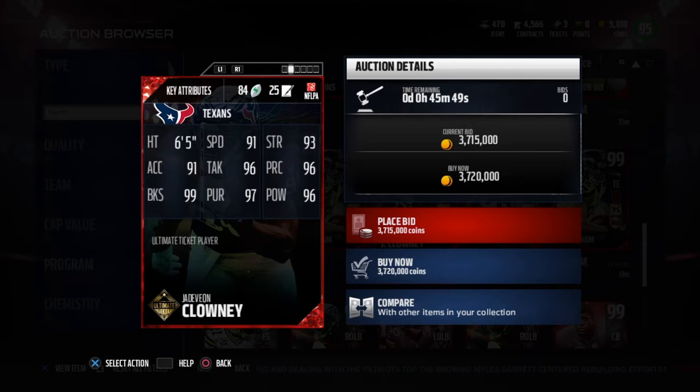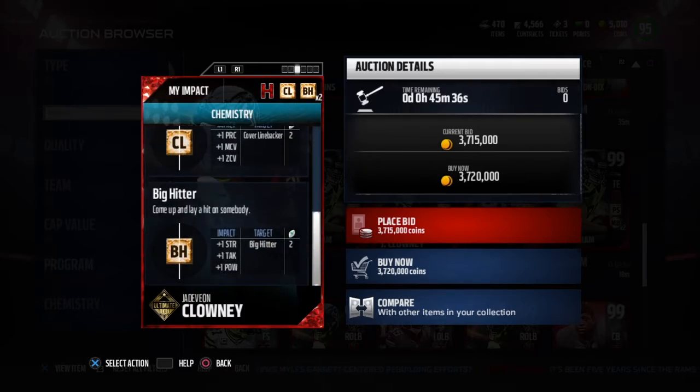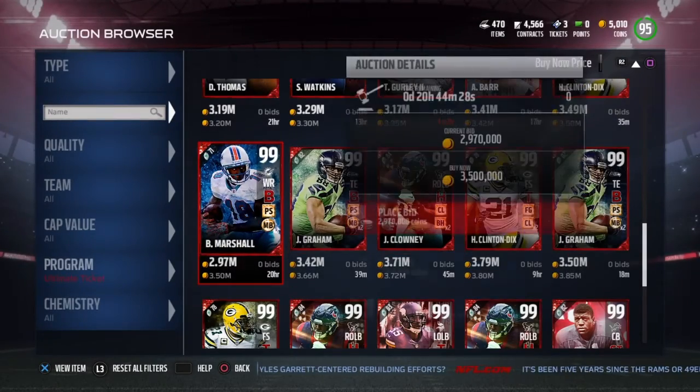Then we have a 99 Jadeveon Clowney — 91 speed, 93 strength, 91 acceleration, 96 tackle, 96 play recognition, 96 hit power, 97 pursuit, 99 block shed. Hot Hands, Coverage Linebacker, and Big Hitter chemistries.